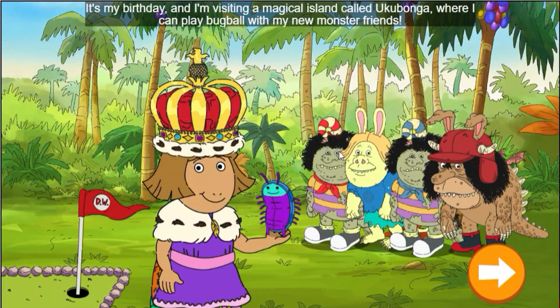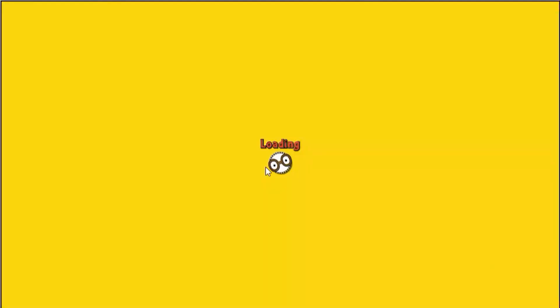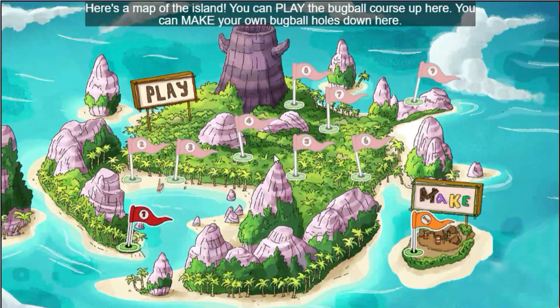It's my birthday, and I'm visiting a magical island called Ugoobonga, where I can play bug ball with my new monster friends. Here's a map of the island. You can play the bug ball course up here. You can make your own bug ball holes down here.